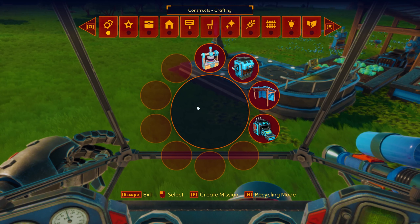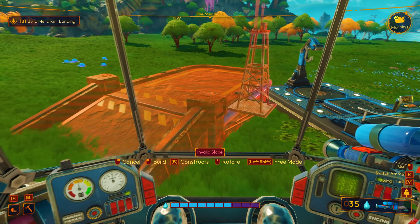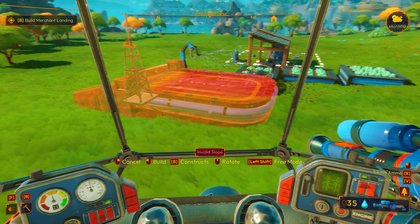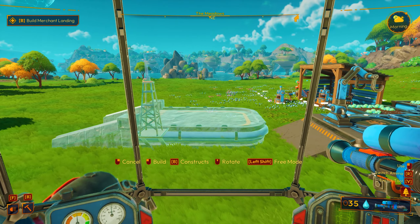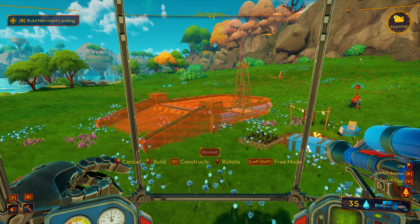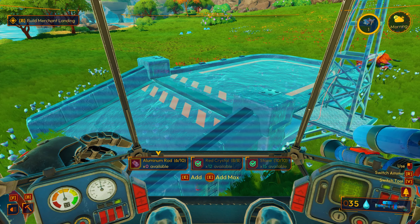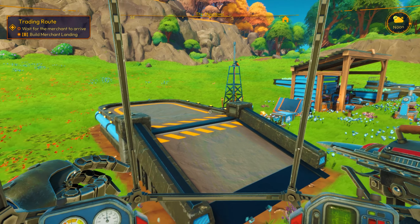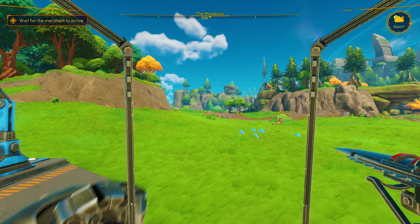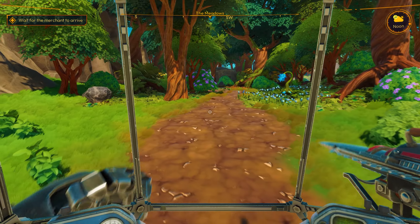We've done all our farming and now it is time to build ourselves our merchant landing. I don't know what we can do with that, but let's get that built. It's huge. Let's turn it this way. Invalid slope — okay, it doesn't like to be over there. So let's go all the way over here like so. Put it right there. Boom. And add max. We need six more aluminum rods. Let me go get those. Done. Wait for the merchant to arrive.